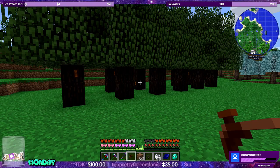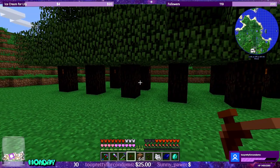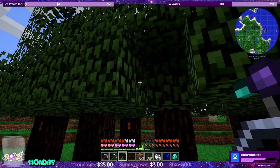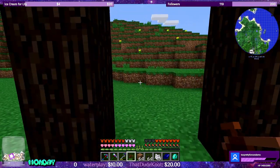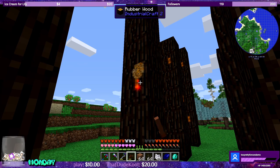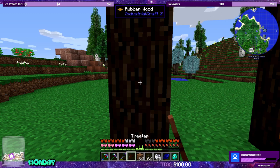With your IC2 tree tap in hand, next you will need to find rubber trees. They are darker than vanilla oak and most likely will have these spots for sticky resin visible. I would recommend harvesting all of the leaves for rubber saplings as well as right-clicking all of these nodes for sticky resin, but be careful not to right-click twice. Yes, you might get an extra sticky resin but you will destroy the node in the process.